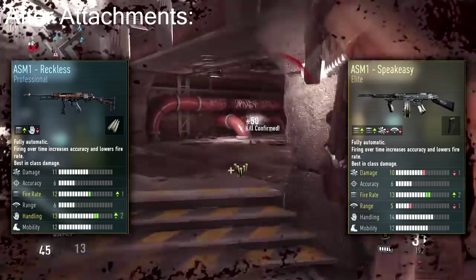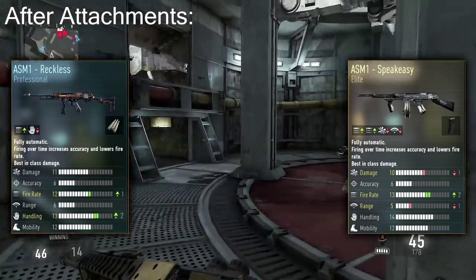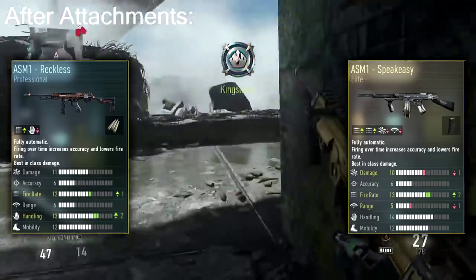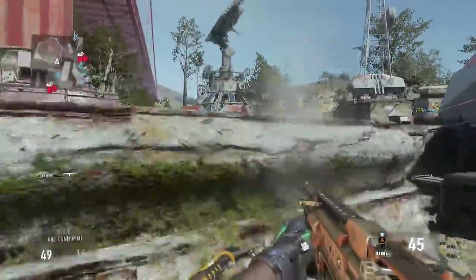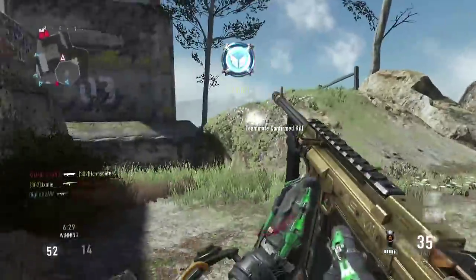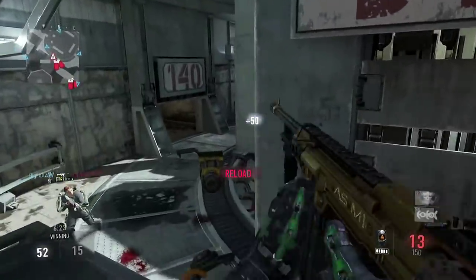At this point the Speakeasy and the Reckless are pretty much neck and neck — the only thing the Speakeasy has on the Reckless is the extended mags. But you can just put extended mags on as an attachment since the Reckless is a Professional variant. Once you throw on extended mags, literally everything about the Reckless is better than the Speakeasy, and it's only a Professional variant — I honestly can't believe this is even in the game.